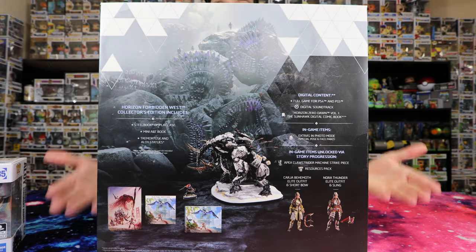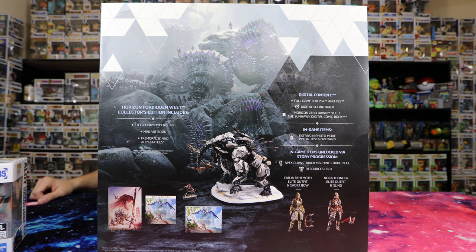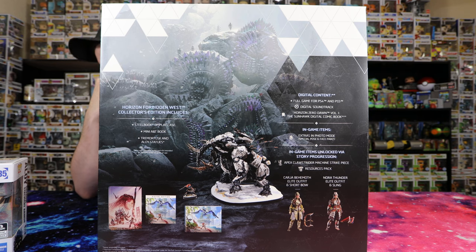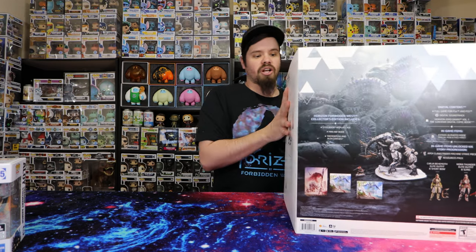On the back it pretty much shows you everything that actually comes in the box. This is the standard edition, so you get the steelbook case with the digital edition, and it comes with downloadable content. You get an extra face for photo mode, an apex piece which is like a chess piece in the game, a digital soundtrack, Horizon Zero Dawn Volume 1, and a digital comic book. You also get two skins: a Cardra Behemoth Elite outfit and short bow, as well as a Nora Thunder Elite outfit and sling. It also includes the Nora Legacy outfit and spear.